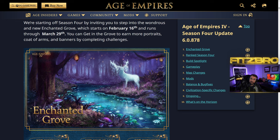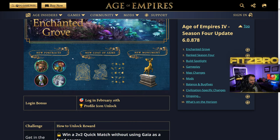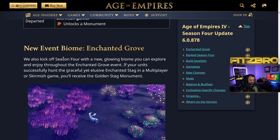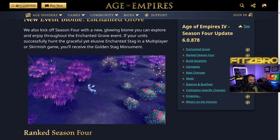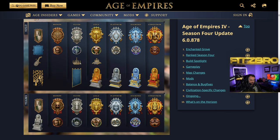The Enchanted Grove image gives major Harry Potter vibes — this is probably going to be in the thumbnail. The event runs from February 16th through March 29th, with some new portraits and cool cosmetics. There's also a ranked Season 4 with reward cosmetics. Looking at the rewards, it looks like you're going to get a throne as the main statue for your 1v1 ranking — the diamond tier looks awesome, but the bronze one looks cool too.